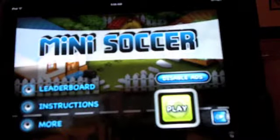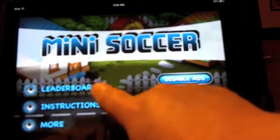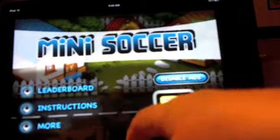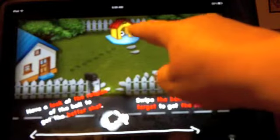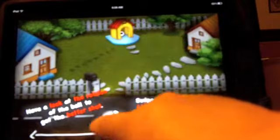This soccer game, Mini Soccer, you can disable ads if you want to. You can check your scores on the leaderboard and see how well you're doing compared to other people. Instructions are there. You want to get this ball and actually get it into the doghouse. You can swipe the ball to try to do that.